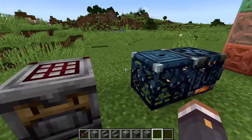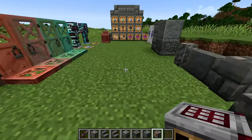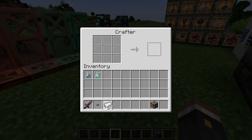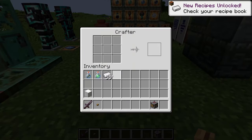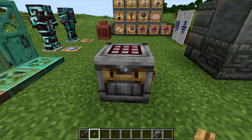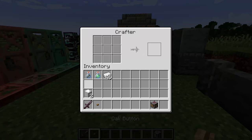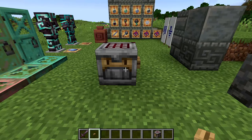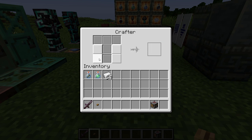The crafter is probably the most game-changing and useful new block. You can put items into it with a hopper or manually, and then a single redstone signal will automatically craft the item. Depending on your setup, this can be used with redstone machines to automatically craft any item in the game. You can also disable specific slots to get the exact correct recipe you need.